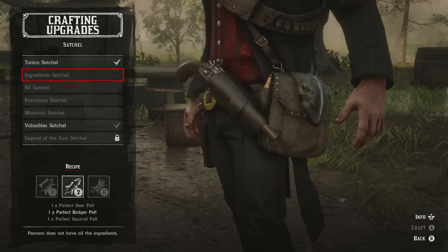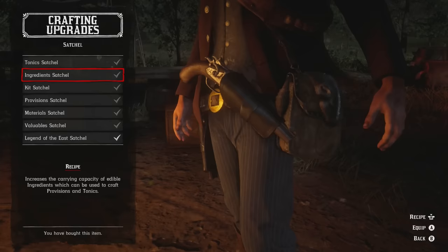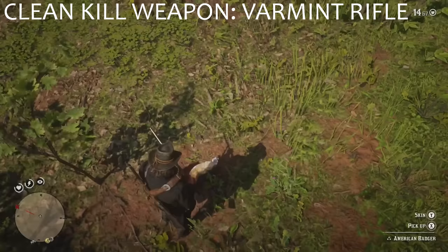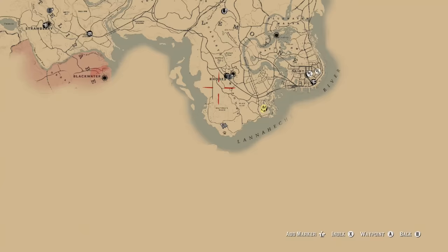Moving on, the Ingredient Satchel — I already have badger pelts but we will go and get a perfect badger pelt since we haven't done that in this video. Deer we've already done, and I'll show squirrel as well. Every satchel requires that you purchase the leather working tools, and along with that for the Ingredient Satchel you need to donate five animal carcasses to Pearson.